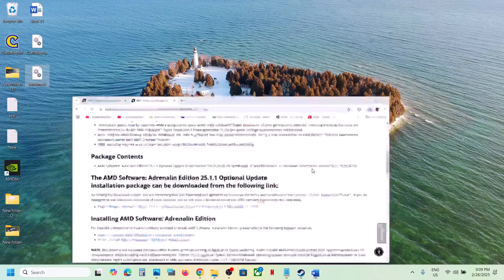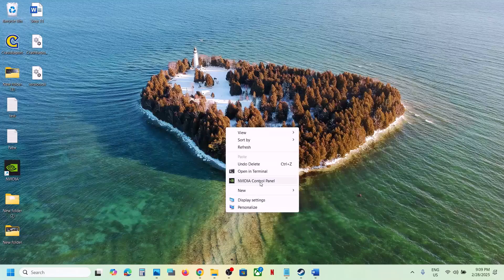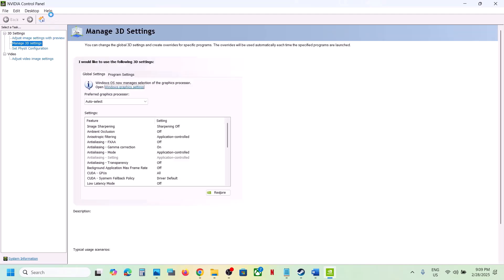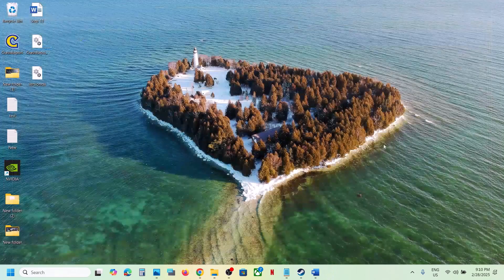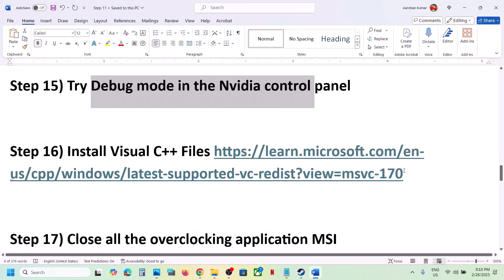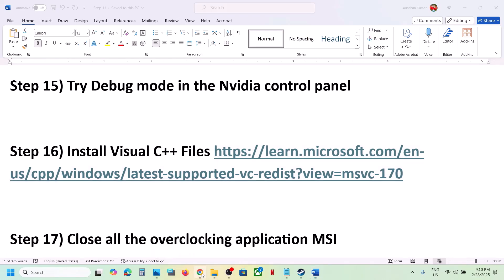The next step is to try Debug Mode in the NVIDIA Control Panel. Right-click on the desktop, click 'Show more options', then click NVIDIA Control Panel. Once it's open, go to the Help option at the top. You will see Debug Mode — if it is unchecked, put a check on Debug Mode, make sure it is checked, and then launch the game and check.